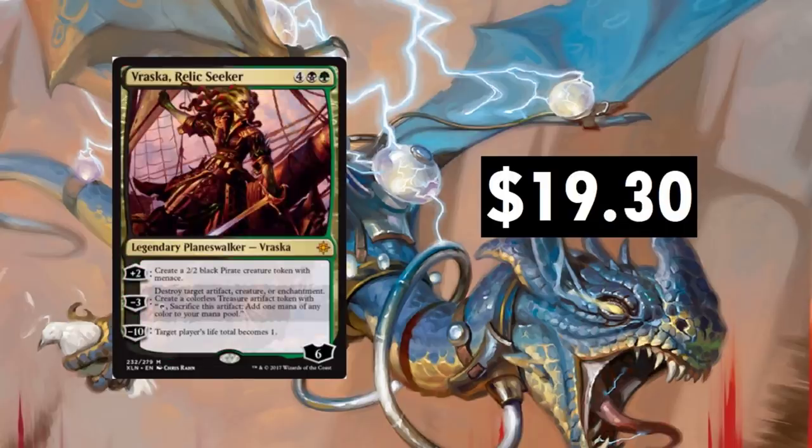Vraska, Relic Seeker — I don't know how this thing got up to $19.30 honestly. It does see a lot of play in Golgari builds alongside the other Vraska, but it can't stay at $19.30. The pirate token with menace is cool, but the main thing people like is Destroy Target Artifact, Creature, or Enchantment. You can also get some mana out of it with the treasure token. Cool card, but I don't know how it's at $19.30 — I think it's going to drop.